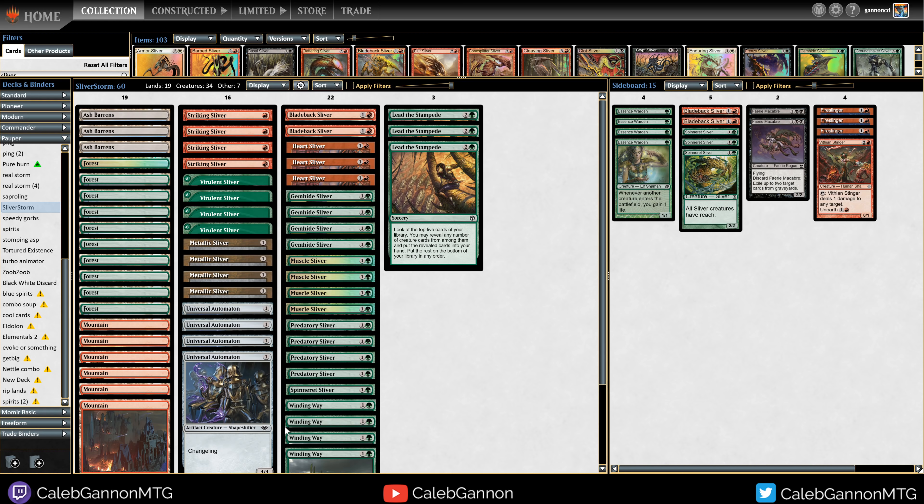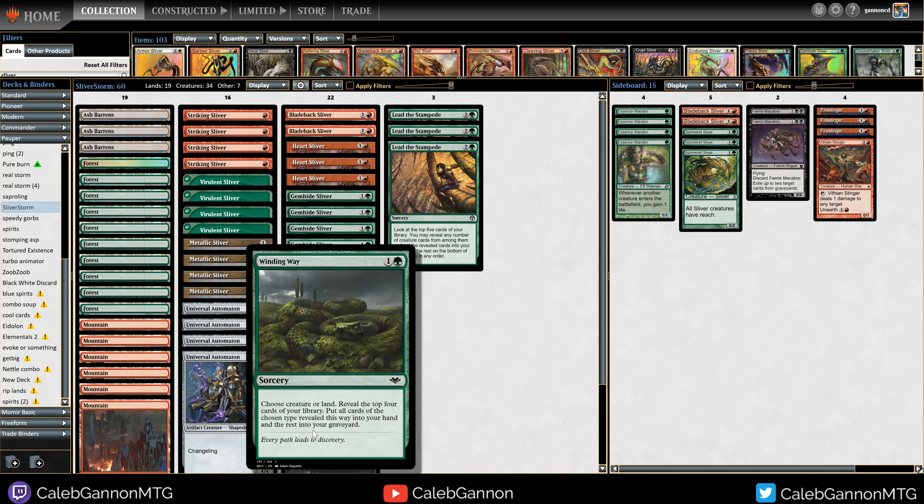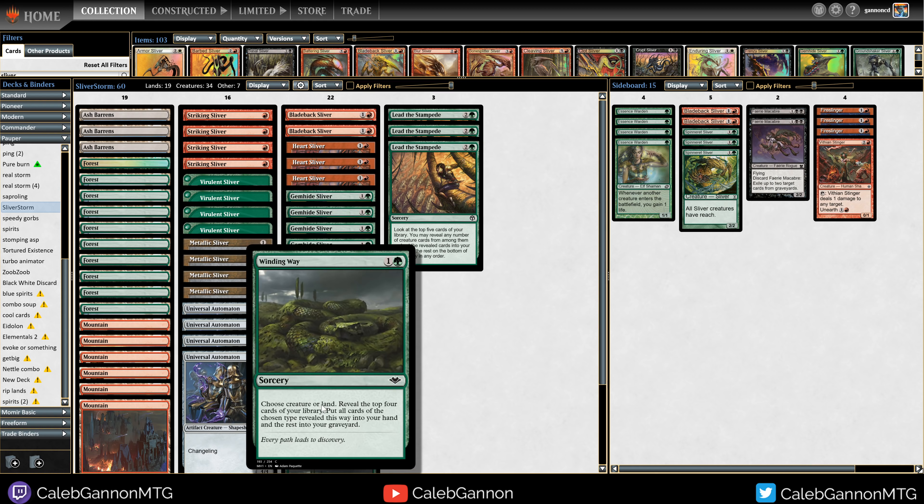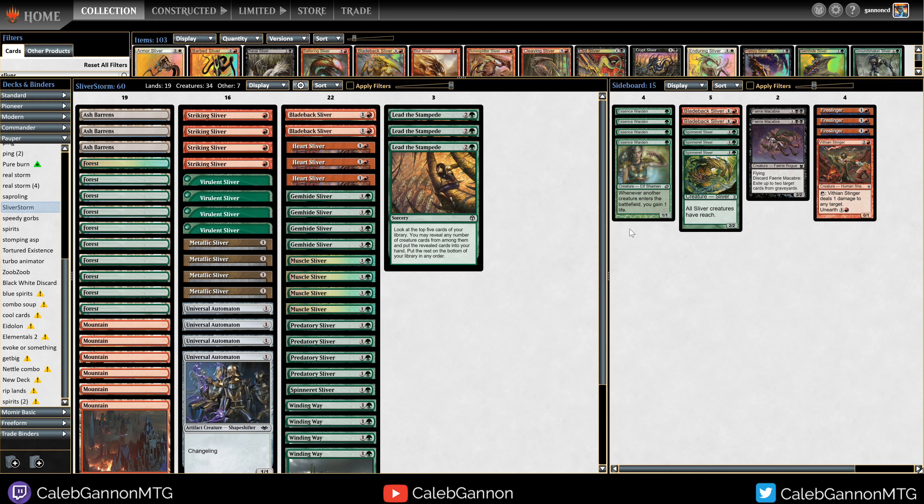Our deck has 34 creatures so Winding Way is likely to hit two or more creatures every time we cast it — for a two-mana card that draws two creatures, I can't ask for more. Lead the Stampede is likely to hit three or more creatures, also just a completely busted card. After casting them and hitting four creatures off Winding Way, it's a feeling unlike any other.